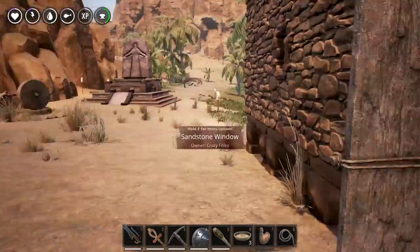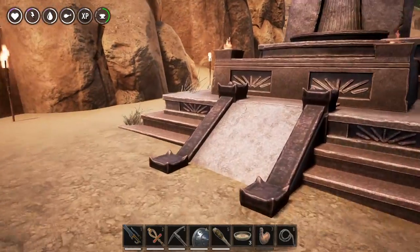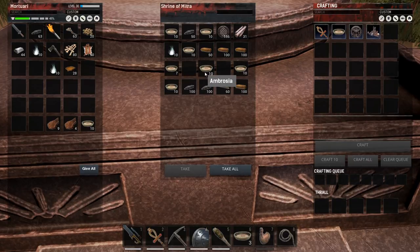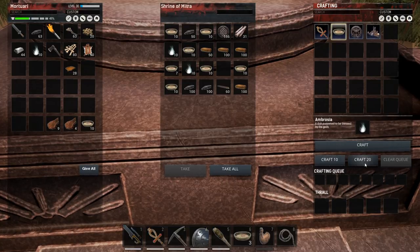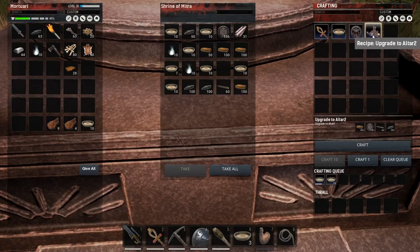Let me show you what I have here. I have my Shrine of Mitra up, and I've been producing things. I already have plenty of ambrosia — I can still craft 10 or 20 more. I've also assembled the necessary materials to upgrade the altar to level 2. I don't really know what it does or if it's worth upgrading, but I think I'll be doing that next.